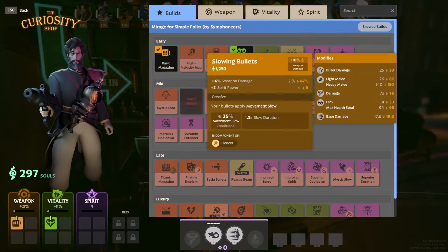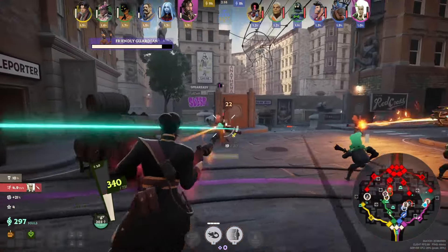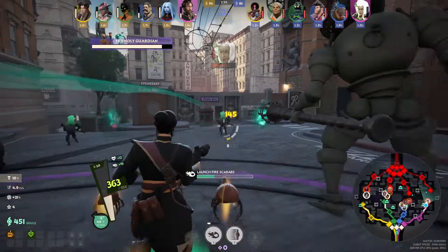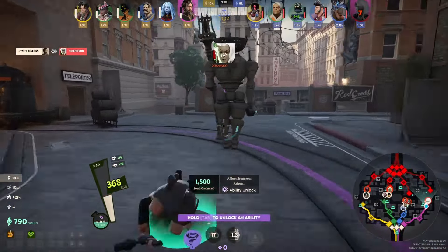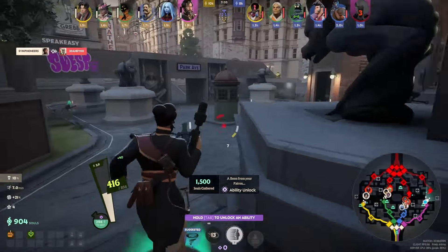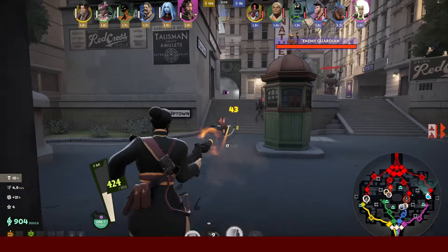My preferred build does a little bit of everything, leaning in different directions at different points in the game. The point of it is not to tell you which version of Mirage is best, but to give you a solid base that you can customize depending on preference and how the games are playing out. I'm Symfoneers and before we get too deep into things, let's cover some basics.